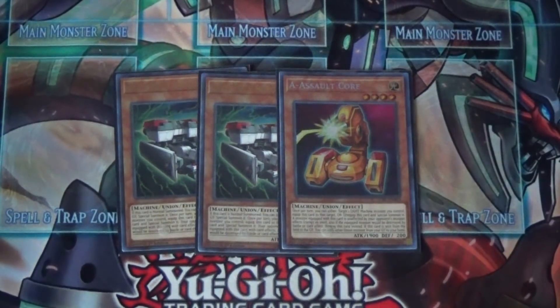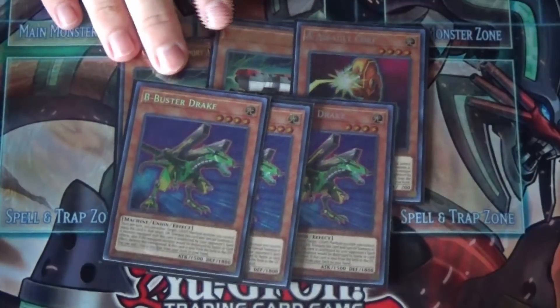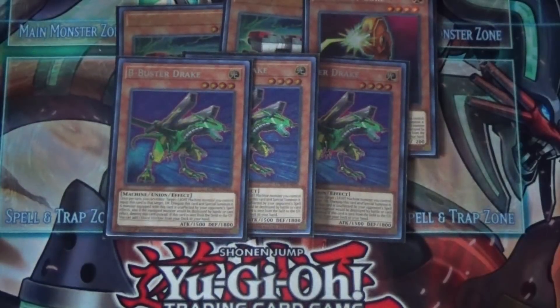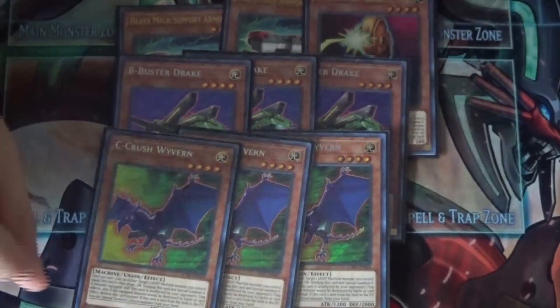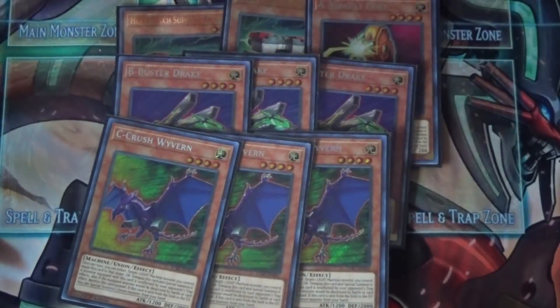So there's our first lineup of unions. We replace the two A's with that extender. I was playing three but two is just a lot better. Then I'm playing three Buster Drake — of course he's our searcher that isn't Hangar, so we have to play three of him. Lastly, C is now one of our big combo playmakers because C lets us special summon a union from the hand.